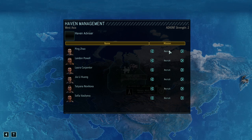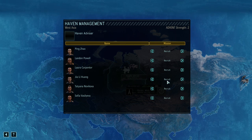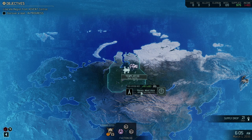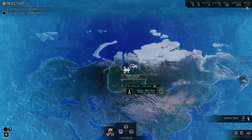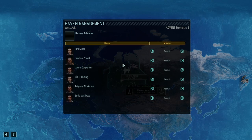If you put people on Recruit, they will do two things. Number one, recruit additional Resistance Operatives — you can have up to 12 in each area. Additionally, they will offer you new rookies that you can recruit, in this case from Central Asia. As you can see, once I've shifted everything, the income has dropped to zero. So if you don't have anyone on supplies, there will be no income from Haven Management.